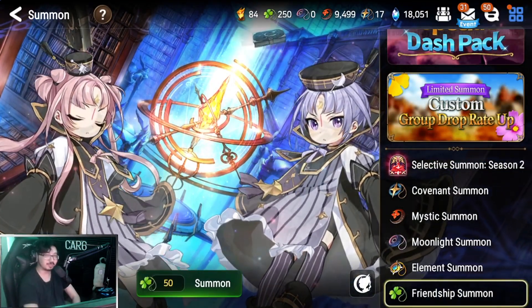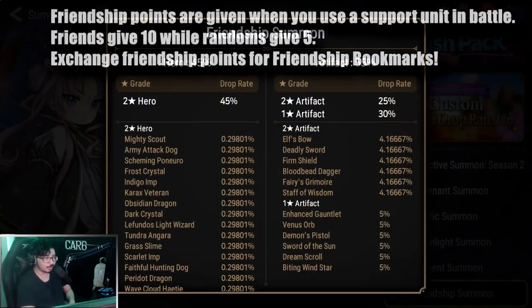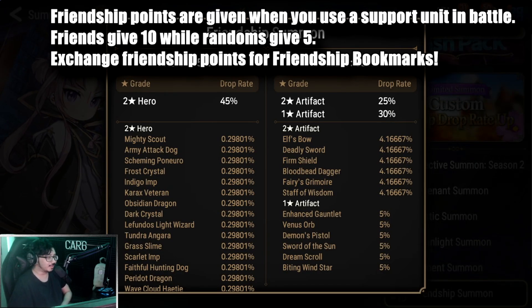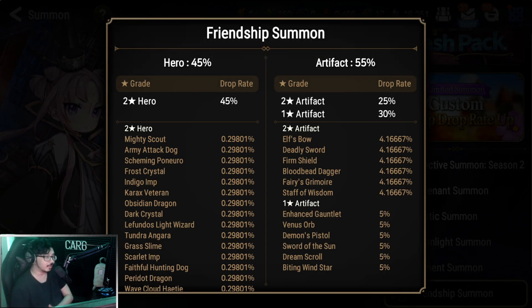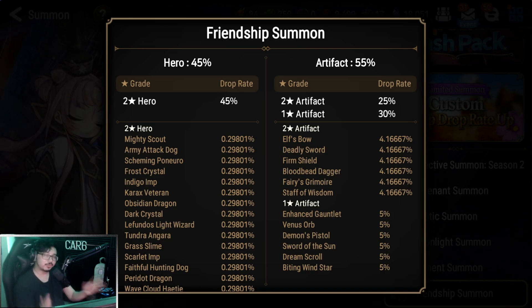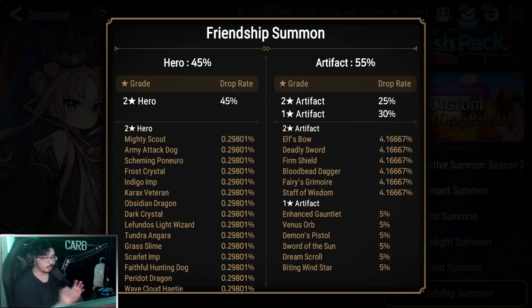Last but not least, we have the friendship summon. Don't write these off just yet — they may not be as exciting, but they include two-star heroes and one and two-star artifacts, which are very important for every player from new to end-game veterans. These two-star heroes, or fodder, are one of the best ways to start promoting your phantasmas and the heroes you really want to use. Instead of farming adventure or labyrinth stages, you can get a bunch here whenever you need by stockpiling friendship summons. Definitely don't neglect this area of the summon tab.